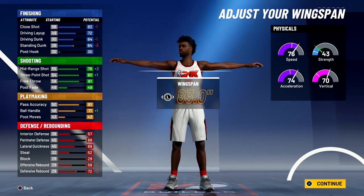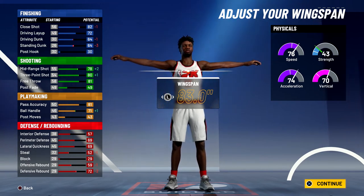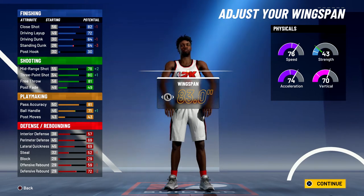At 99 overall you'll have a close shot of 86, a 76 driving layup, a 68 driving dunk, and a 68 standing dunk. For your shooting stats you'll have an 82 midrange shot, an 84 three-point shot, an 85 free throw. And for your playmaking stats you'll have an 85 pass accuracy and a 75 ball handle.